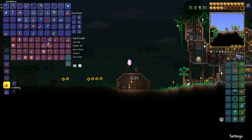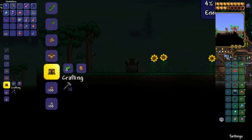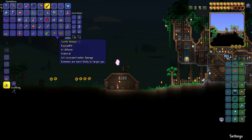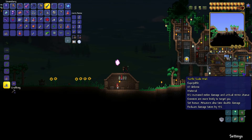Let's get out our three Turtle Shells and make the armor set — Turtle Scale Mail, Turtle Leggings, and Turtle Helmet. Nice, let's go. So from 65 defense and 150 damage to 81 defense and 148 damage — it's a little bit less damage, but as we can see from the set bonus, attackers will also take double damage, and it reduces damage taken by 15%, which is insane.